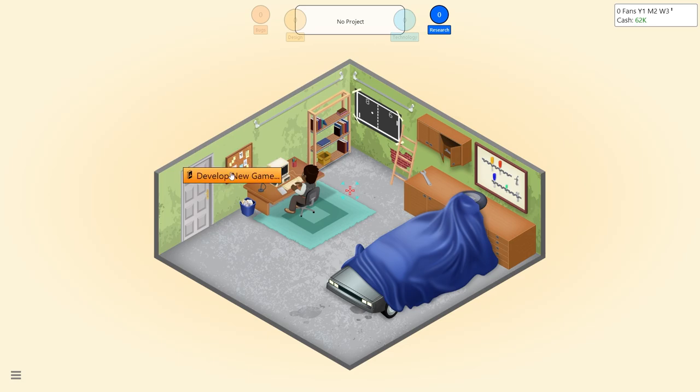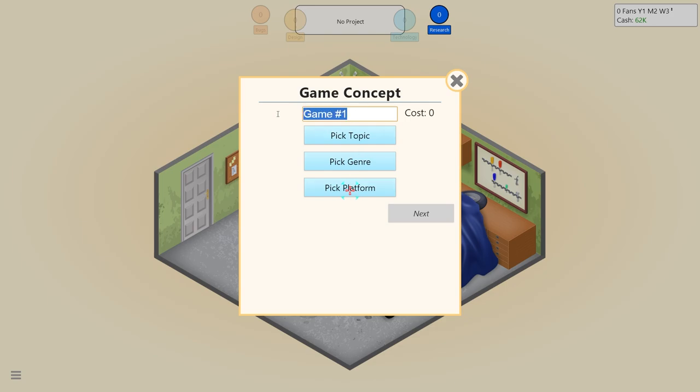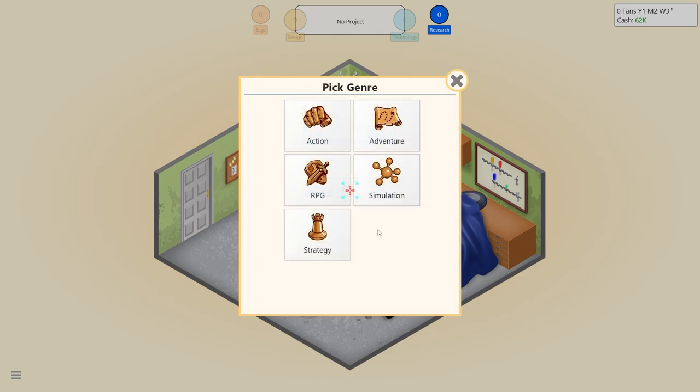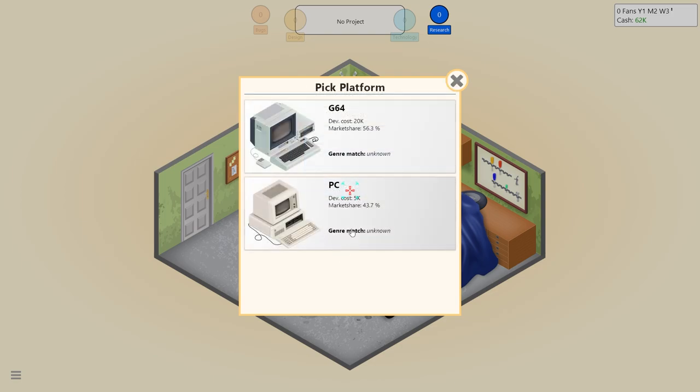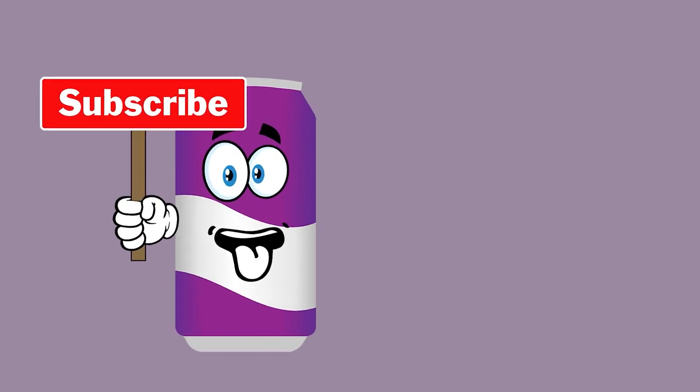Tutorial found - I guess we develop a new game. Before development can begin you have to decide what kind of game you want to create and give it a name. You can select the graphics technology your game should use. Options are initially limited but you'll unlock more with experience. Game one - we're going to call it Monkey Madness. Pick a topic - virtual pet. Pick the genre - adventure.